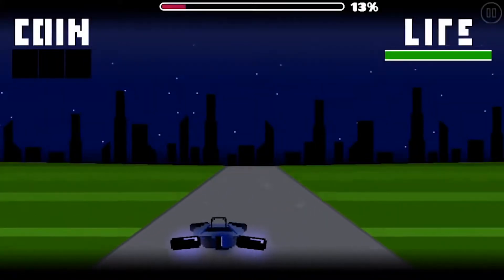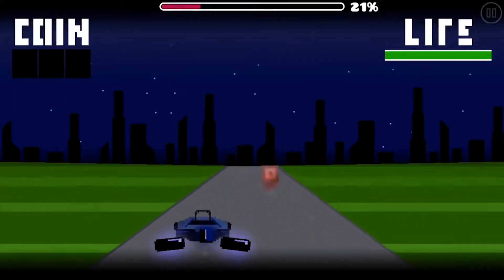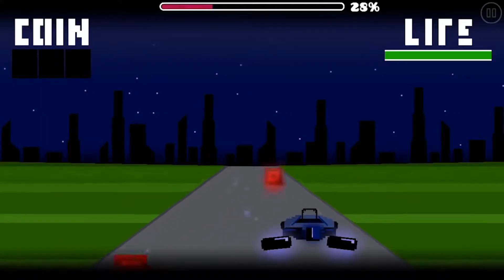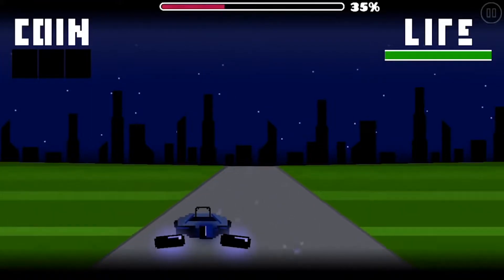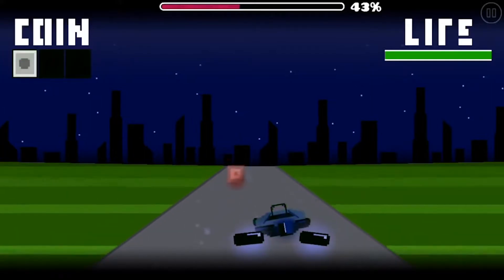The next game on the list is Alt-Game 8 by Saponch. It is a high rear-race game where you drive a car and have to avoid these little white cars, and you tap on the screen to make your car move to the right. It goes to the left automatically if you let go, which is kind of weird, but you can get used to it. The game is really well made.